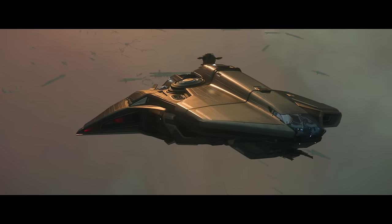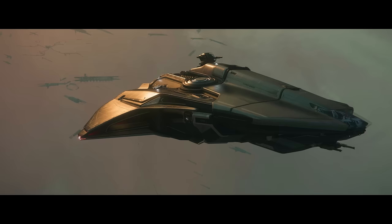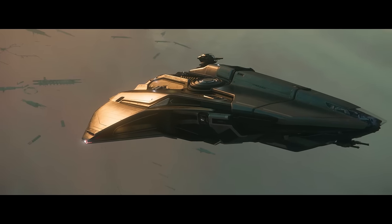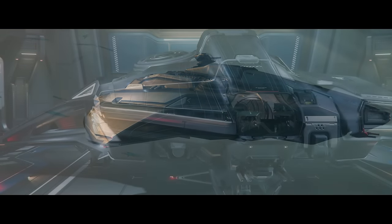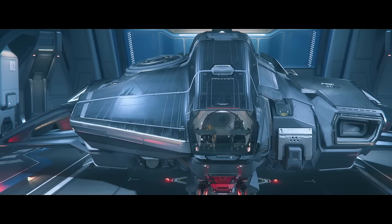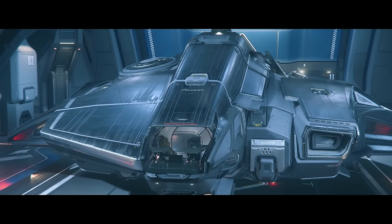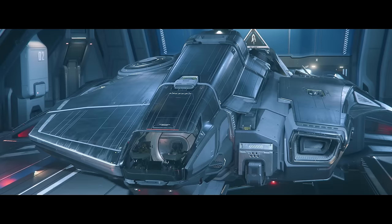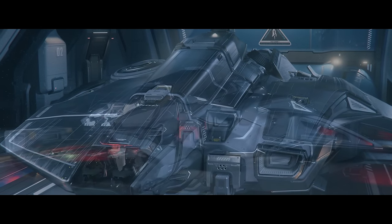CIG has been working on planetary navigation, which has been completed with the team now being able to generate navigation meshes over entire planets — good progress for AI. For animations, the animation team has been working on space cows, a medium-sized bird, and a predator wolf-like creature. It's going to get very interesting with these new creatures coming into Star Citizen.